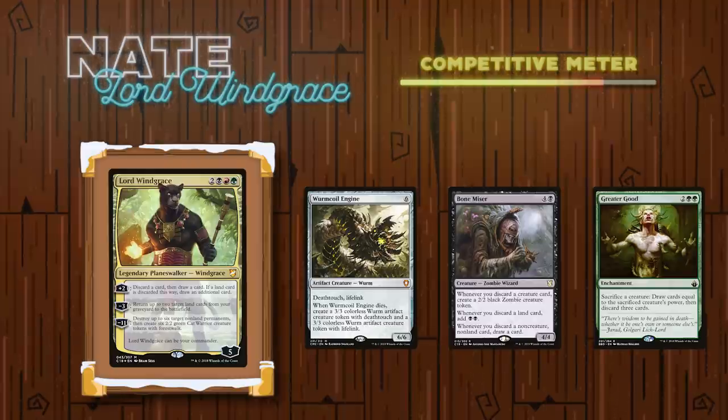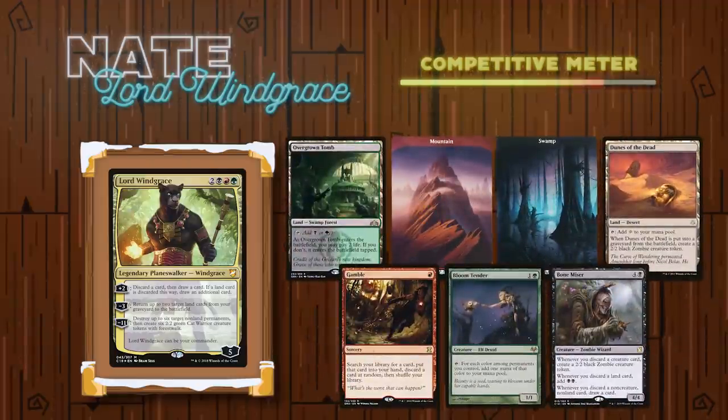This is helped by something like a Gitrog on the battlefield, but with the creature density in this deck it generally allows him to loot through his entire deck, or at the very least mill himself, allowing him to win with all the mana he's generated. His opening hand contained an Overgrown Tomb, a Mountain, a Swamp, a Dunes of the Dead, a Gamble, a Bloom Tender, and a Bonemiser.